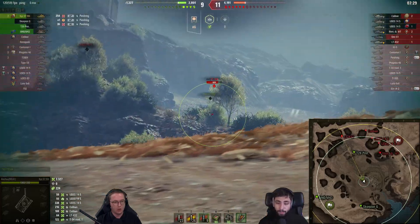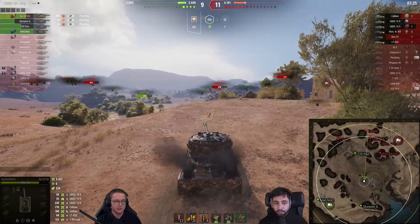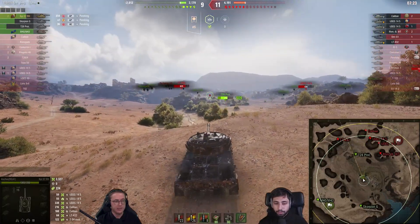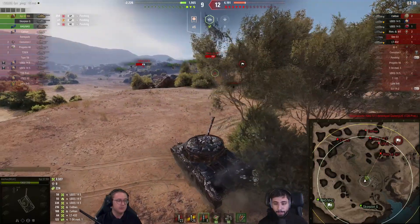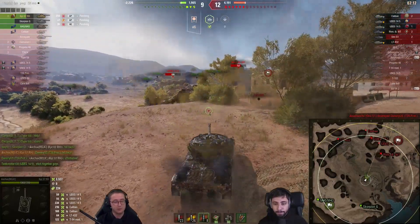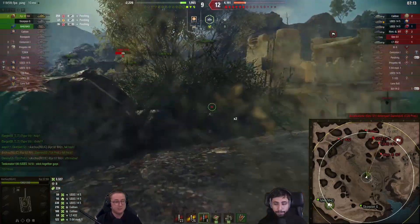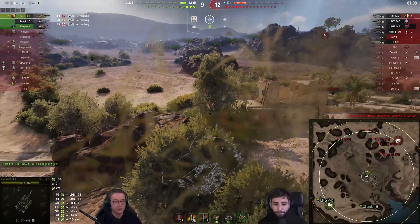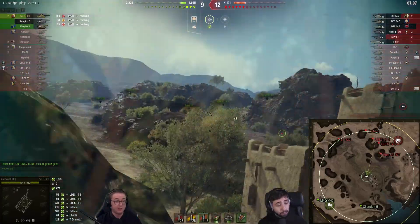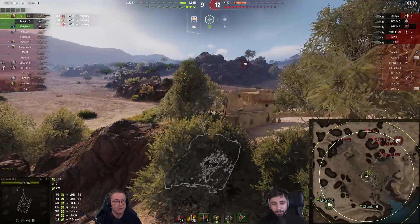He doesn't want to give all of the space up yet. That shell does not connect, but the T28 prototype overstayed his welcome — he tried to support his team, tried to move forward, but pays the ultimate price. Because before he was able to help, all of his teammates had already died. And I personally did not know of this bush here until basically this moment when I saw this replay for the first time.